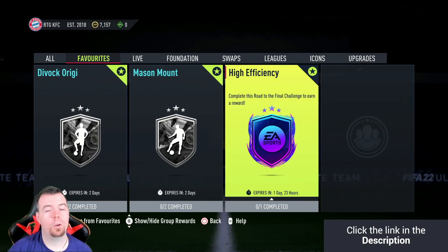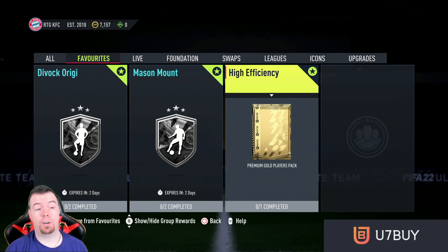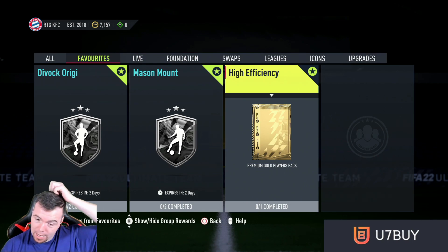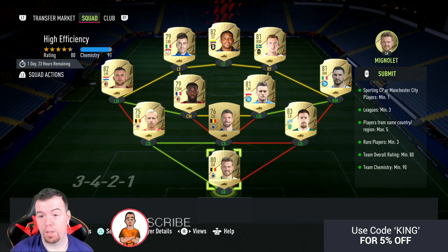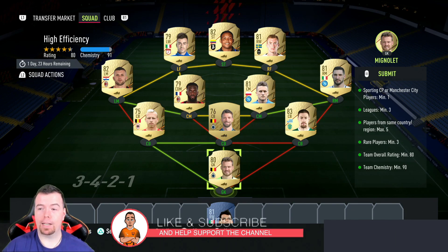Welcome to another Road to the Final SBC. Today we have High Efficiency, which gives us a tradable pack — a premium gold players pack, which is a 25k pack. The good thing is even the non-rares are worth money at the moment, so it's a dub. It is tradable, which is a dub. The only thing is this is expensive — it's not easy to do.